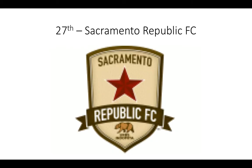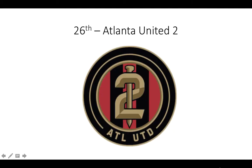Number 27: Sacramento Republic FC. There's this cute little bear, but this looks like it should be a label on a beer bottle. Number 26: Atlanta United 2. I really like this — I like how the 2 is incorporated, and I like the five stripes. Good logo. Toronto FC 2 — usually it's a T, but it's a 2, Roman numerals 2. This is why it's the best 2.